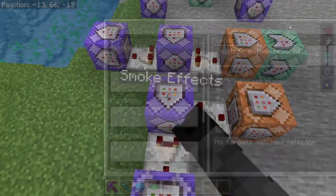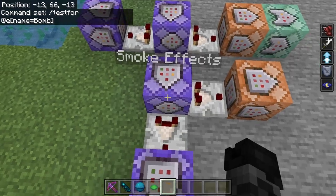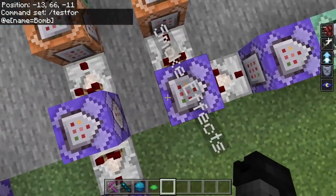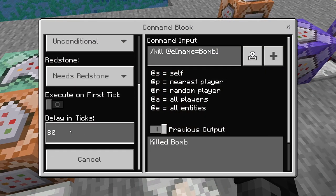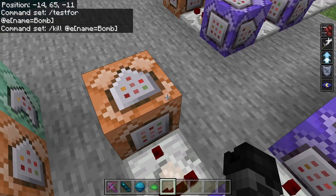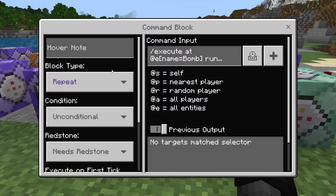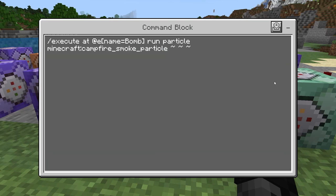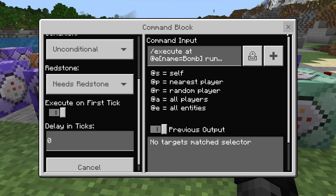I have another repeating command block, always active: slash testfor @e[name=bomb] — so as soon as the armor stand gets spawned in, this one detects it. A comparator heads into an impulse command block with a delay of 80 ticks: slash kill @e[name=bomb]. Then over here I have a comparator into a repeating command block, no delay: slash execute at @e[name=bomb] run particle minecraft:campfire_smoke_particle ~ ~.